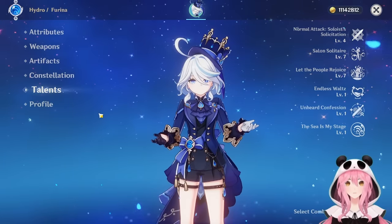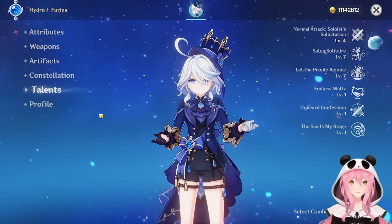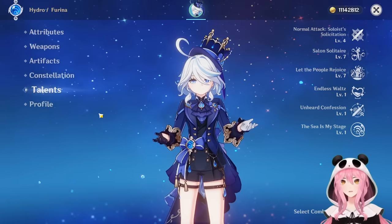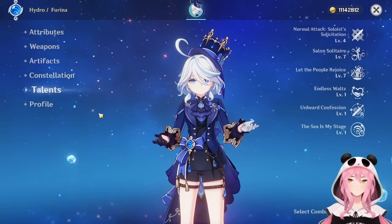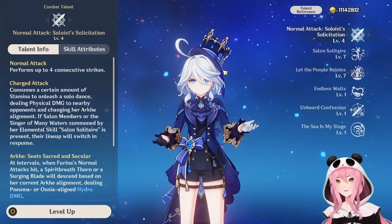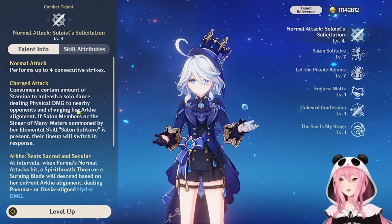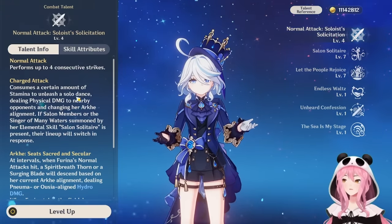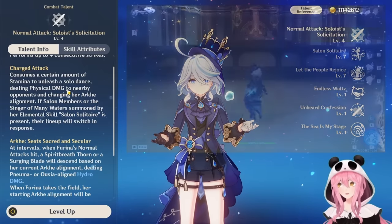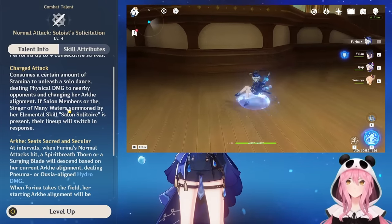In this video I'm going to talk about her kit — it's not really complicated but it has a lot going on — and then I'll talk about weapon recommendations, artifact setups, team setups, and we'll do a combat showcase at the end. Farina is a sub-DPS, a healer, and a buffer all in one character.